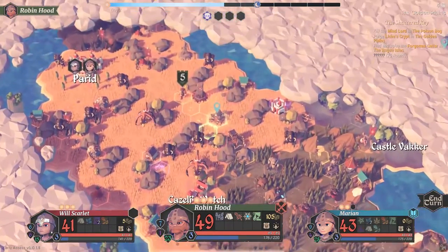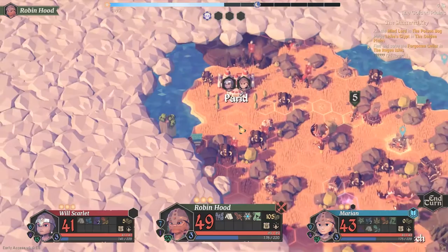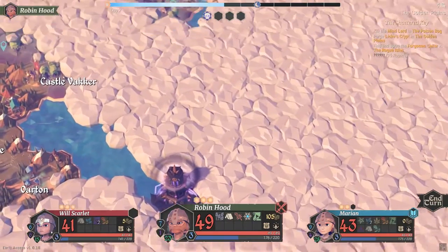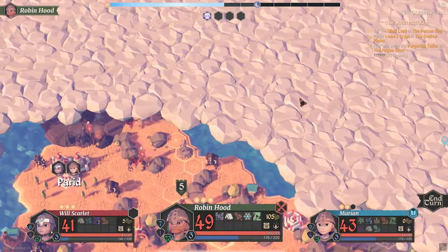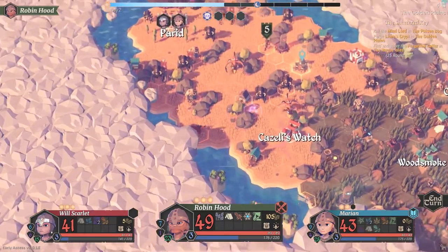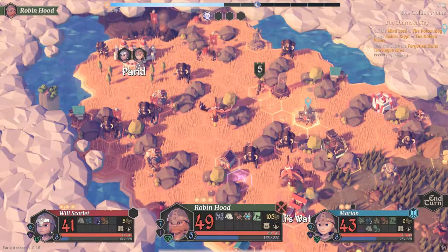I'm not sure where the rogue isles are — it didn't really mark it clearly on the map. I'm not getting an arrow and it didn't uncover anything, so I'm guessing it's somewhere over here. Also, there's a chaotic land crossing that imparts a random effect — interesting.